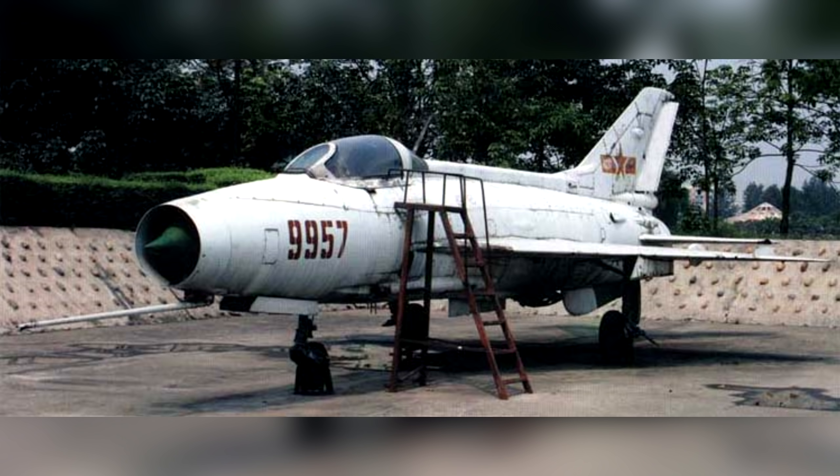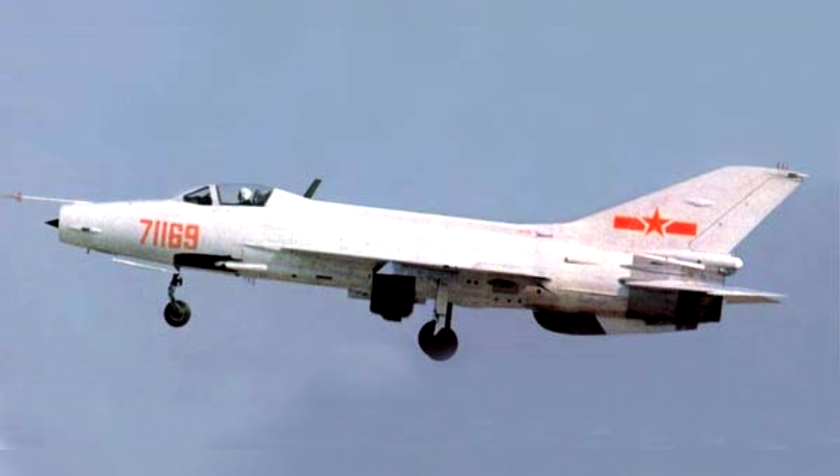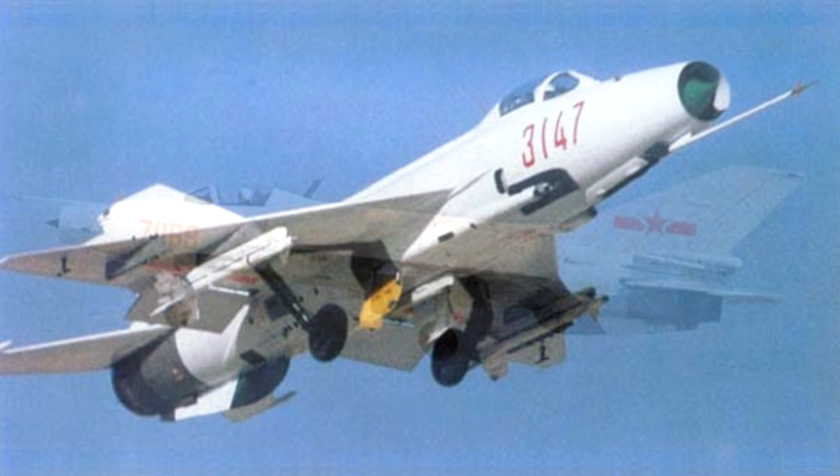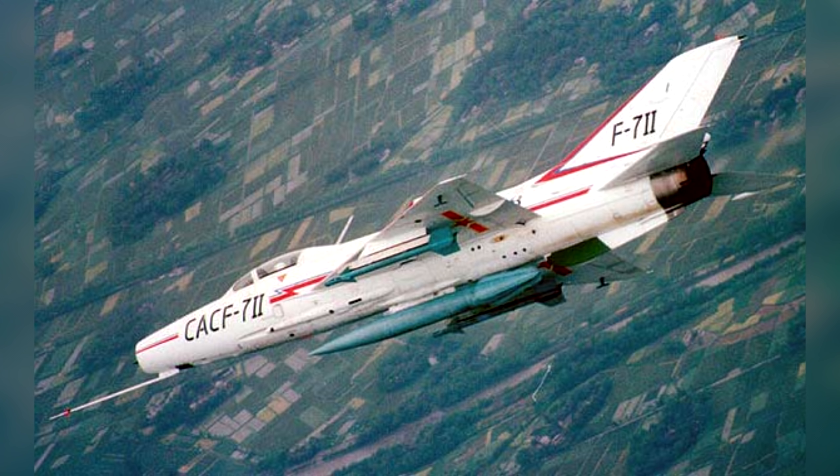Первый образец использовали для статических испытаний, а уже с учётом их результатов построили второй экземпляр, предназначавшийся для лётных испытаний. Несмотря на все трудности, работа продвигалась достаточно быстро, и уже 17 января 1966 года первый китайский МиГ под управлением лётчика-испытателя оторвался от взлётной полосы. Испытания продолжались в течение полутора лет и закончились в июне 1967 года. По своим лётно-техническим характеристикам F-7 соответствовал МиГ-21Ф, правда его максимальная скорость оказалась несколько ниже. Серийный J-7 отличался регулируемым конусом воздухозаборника, контейнером тормозного парашюта и дополнительной 30-мм пушкой.